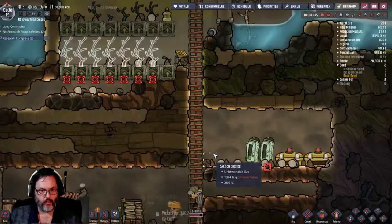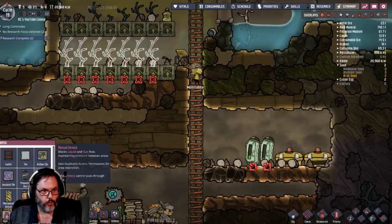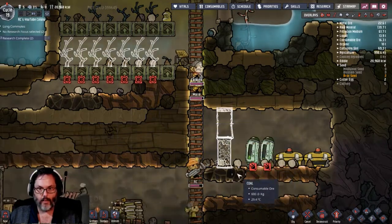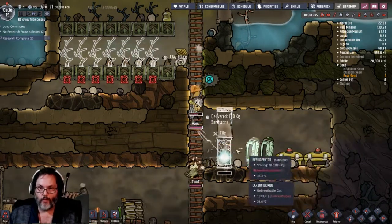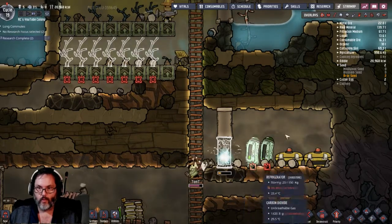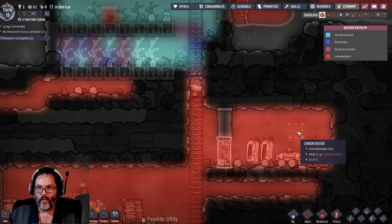I want to put a manual airlock and tiles because I want to seal this up with carbon dioxide in that room. I believe that's my whole goal - carbon dioxide is very heavy. They're taking turns; we're good here. We've got coal going on there.